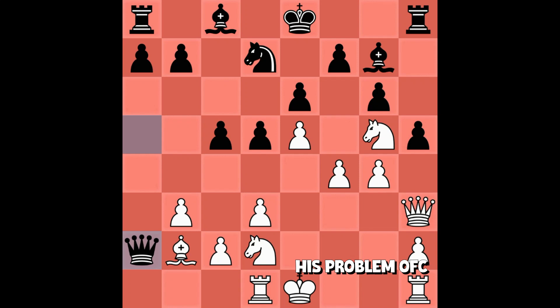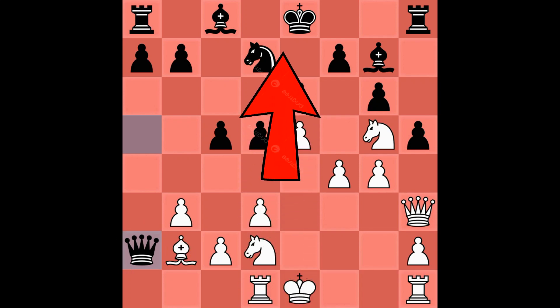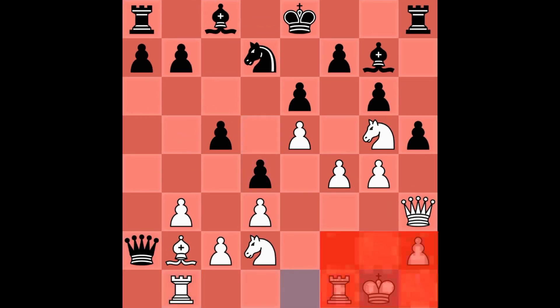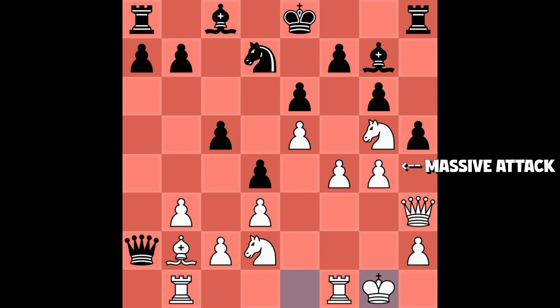Here he took a pawn, but here is the problem — his queen is too far from the king, so I can try to avalanche the black king and simply mate him. Exactly this happened. After some moves, I have a safe king, an E4 square which I successfully reserved for a knight, and a massive attack.